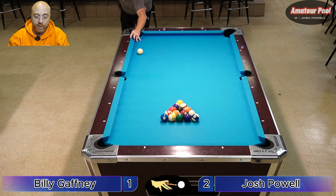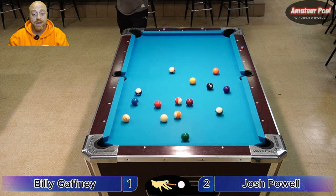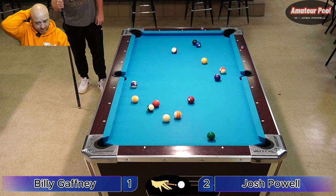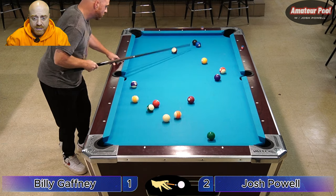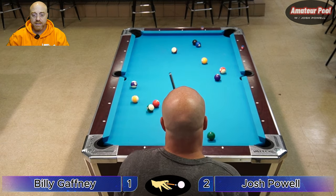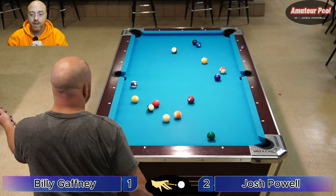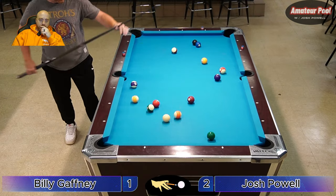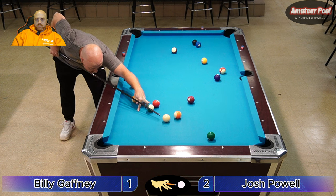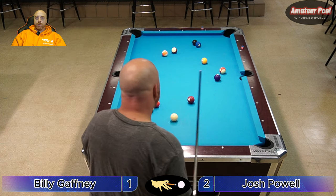Looking at two to one — my break. I'm going to hit the second ball with bottom right spin, try to get it to come off the rail and back into the stack. I made the five. It looks like I also made a solid and a stripe so it's open table for me. I need to punish them. I need to get a good lead because Billy can run out — I've got to keep the gas on.